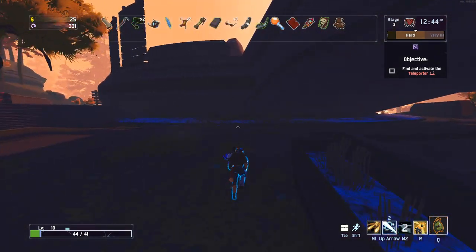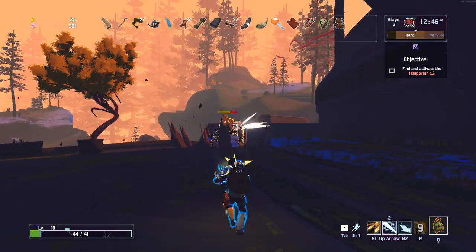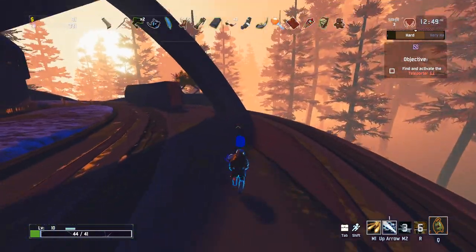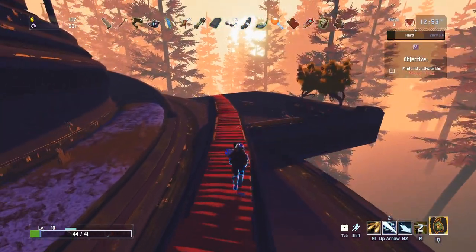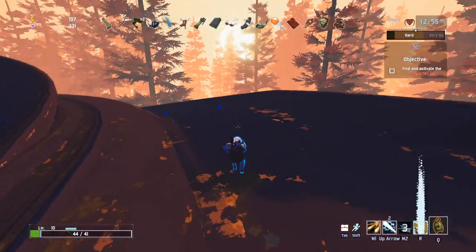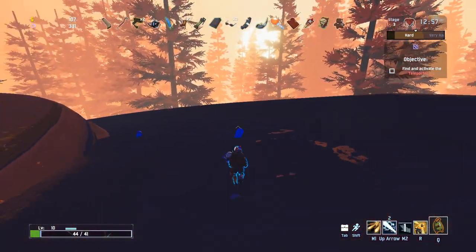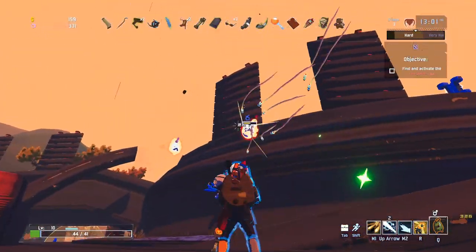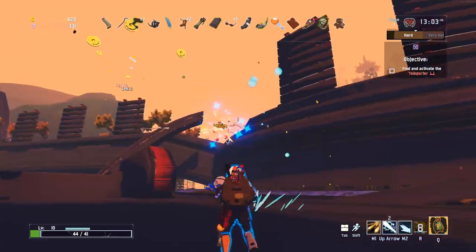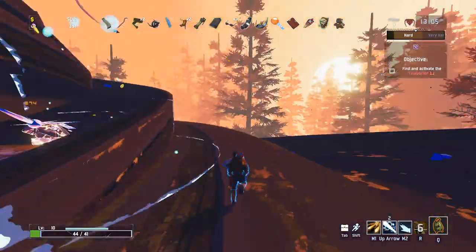But yeah, crits are going to be huge for us - they can crit on our missiles which is massive. The bigger thing is just every now and again we're going to fire a shot and it's going to be pretty much a one-hit kill. We've got three crit glasses so it's like 30% chance for a crit - it's pretty huge. Also, the firework missiles - they do fly around and any enemy in radius they will just go and kill.